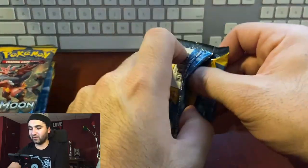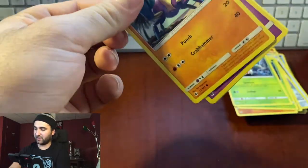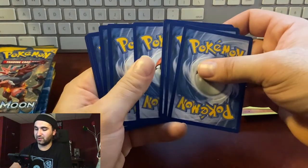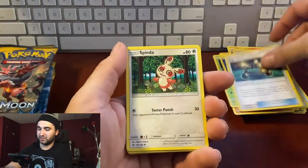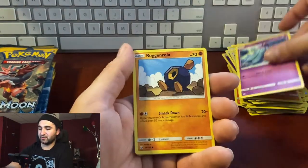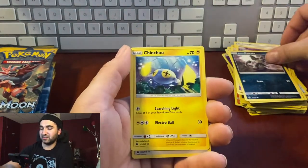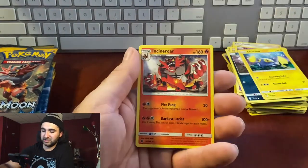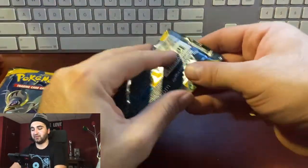Shuffle up — four in a row, let's get two GX's in a row! Pack twenty-two: energy, Share, Spinda, Lily, Crabrawler, Mareanie, Roggenrola, Jangmo-o, reverse hollow Double Colorless Energy, Incineroar. Broke the streak — let's start it right back up.